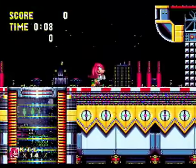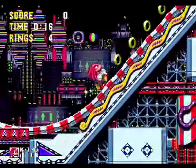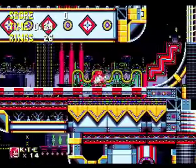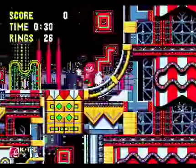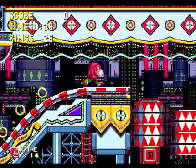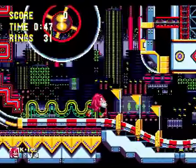Carnival Night Zone is a fairly short level for Knuckles. One of the biggest influencing factors is the fact that Knuckles does not fight the Act 2 boss. Knuckles' path is scripted in such a way that he avoids the Act 2 boss entirely. That's not to say you can't fight him — you actually can. If you take Sonic's path at the beginning of Act 2, you can influence the game in such a way that Knuckles can fight the Act 2 boss. However, for this particular run, I don't intend to show that fight. I'm gonna play Carnival Night Zone the way it's scripted for Knuckles.